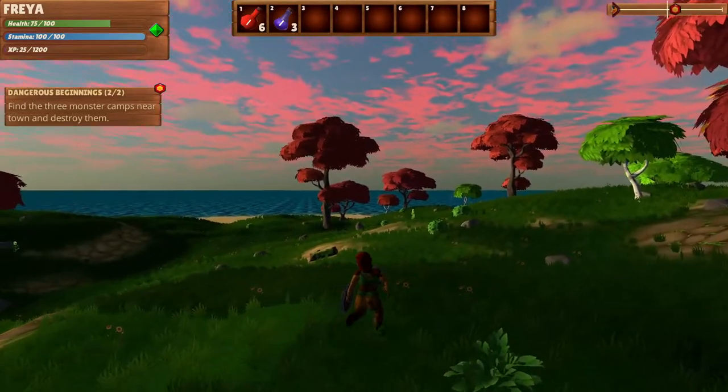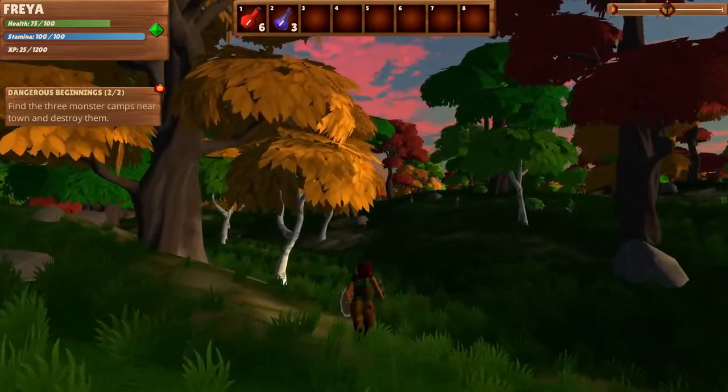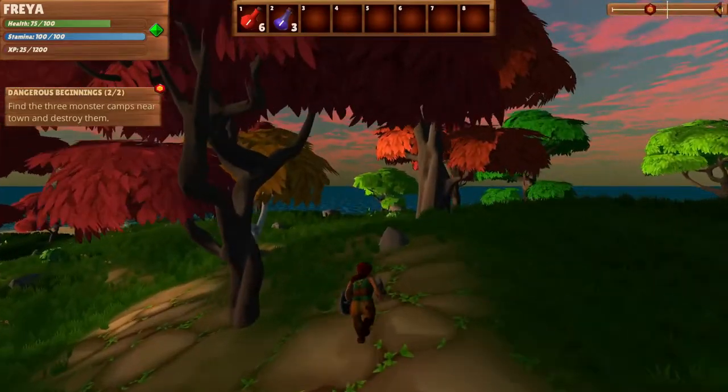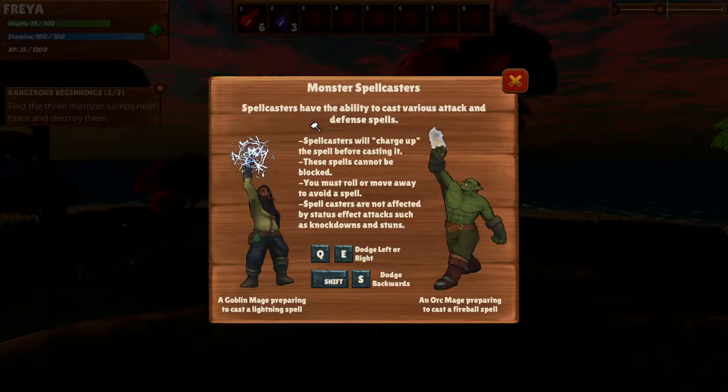It's already getting dark again, but look at the colors — I absolutely love the colors of the sky, it's so beautiful. Let's just try and take out the last one. Monster spellcasters — spellcasters have the ability to cast various attack and defense spells. So that's also something new now. You can see they're preparing to cast a fireball spell, this one is preparing to cast a lightning spell. They're also not affected by status effect attacks such as knockdowns and stuns, and they can be blocked. From what I remember they can also buff their friends, which is new.